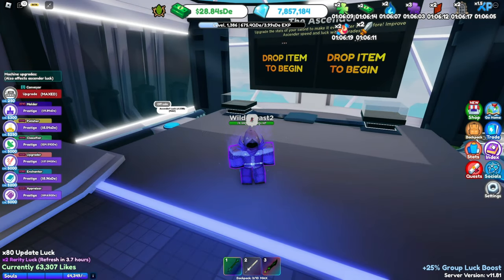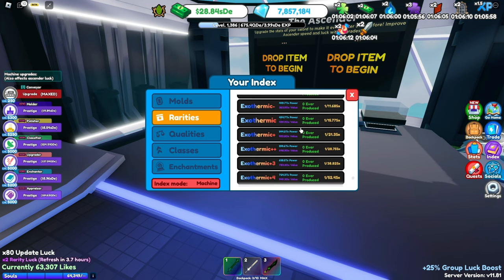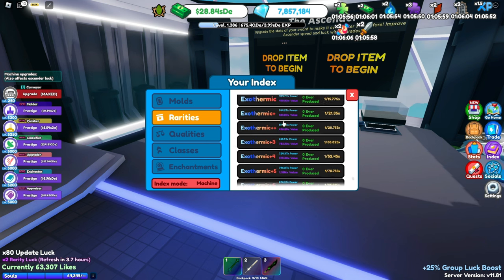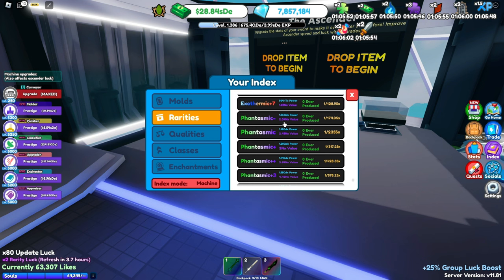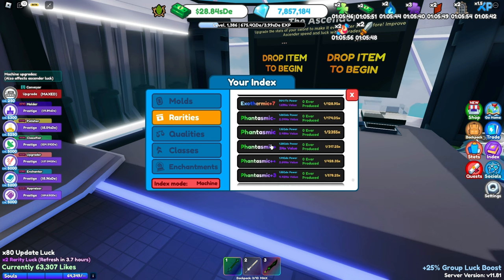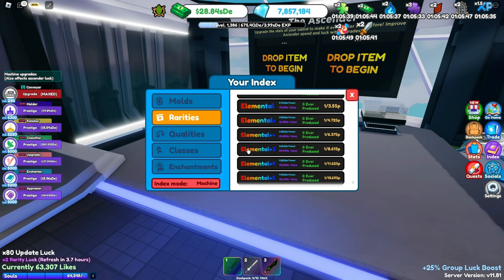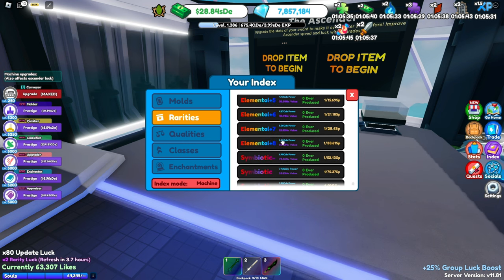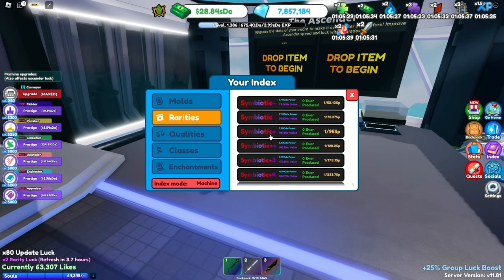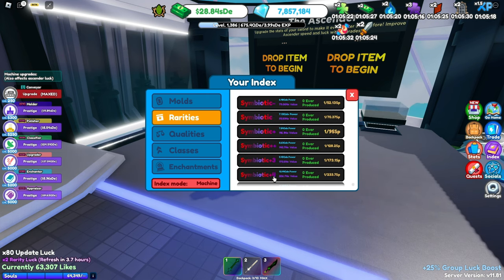Finally, let's move on to the new rarities. We've had Abstract, Classifier, and Genesis — now for the new stuff. First is Exothermic — cool name, though I don't love the gradient personally. Next is Fantasmic — I like the name, got an insane item before, but I don't really like the gradient. Then there's Elemental — I love the gradient and the name, probably my favorite of the new rarities, and it's the first one to go up to plus 8. Finally, Symbiotic — sounds cool, the gradient is okay, and it pretty much goes to plus 8 as well, though the last rarity can't scroll all the way down for some reason, which should probably be fixed soon.